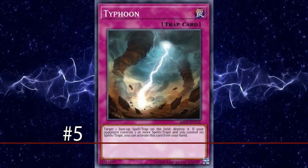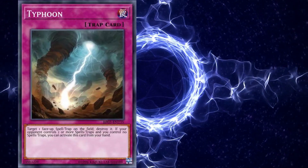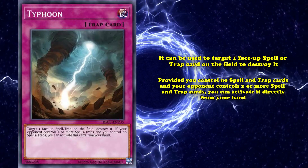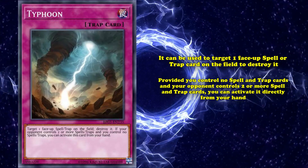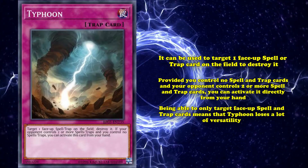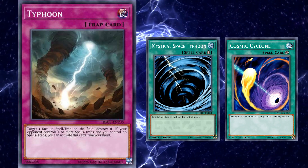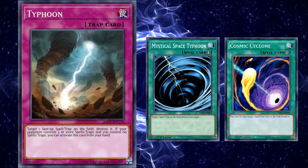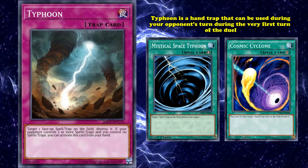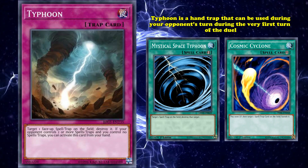And at number 5, we have Typhoon — a normal trap that's often forgotten about in the hierarchy of spell and trap removal, but is nonetheless quite strong. Typhoon states quite plainly that it can be used to target one face-up spell or trap card on the field and destroy it. But provided you control no spell and trap cards and your opponent controls two or more spell and trap cards, you can activate it directly from your hand. Being able to only target face-up spell and trap cards means that Typhoon loses a lot of versatility when compared to cards like Mystical Space Typhoon or Cosmic Cyclone, since they can also target set spell and trap cards as well. However, Typhoon fills a specific niche that these cards can't, because Typhoon is a hand trap that can be used during your opponent's turn during the very first turn of the duel, and can be used as a premium form of disruption to prevent your opponent from building up their board.